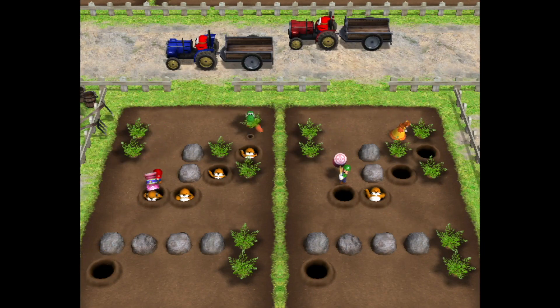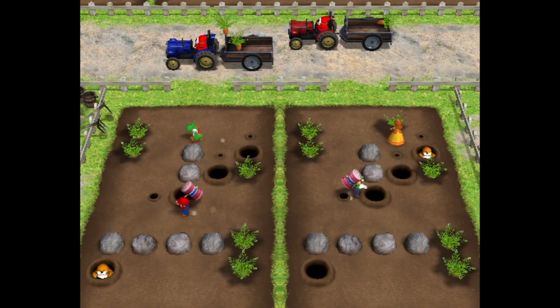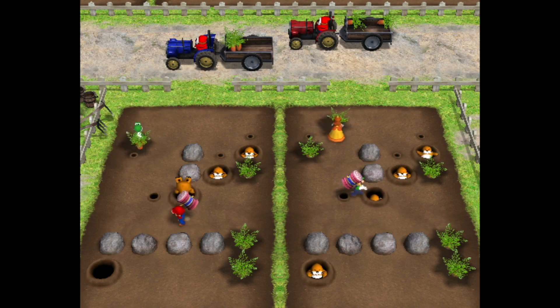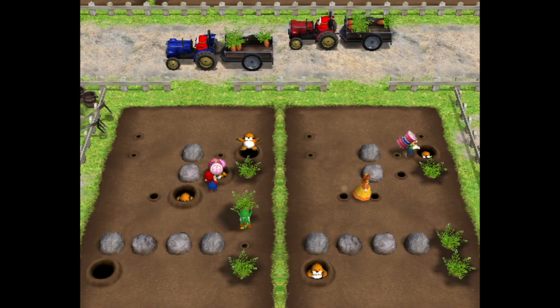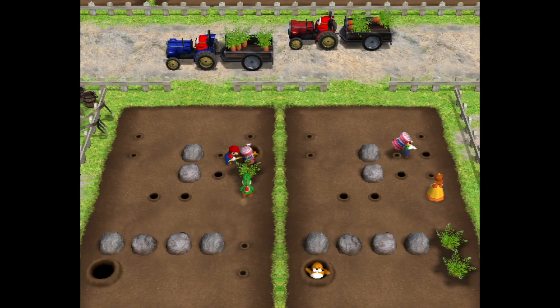Hello and welcome to another Mario Party 8 minigame review. Today we're playing the 2 vs 2 minigame Crops and Robbers. In this one, one player is trying to pull up carrots and the other player is trying to hit the Monty Moles. The first team to hit all the Monty Moles and pull up all the carrots will win. Basically, you're just trying to rob the crops.